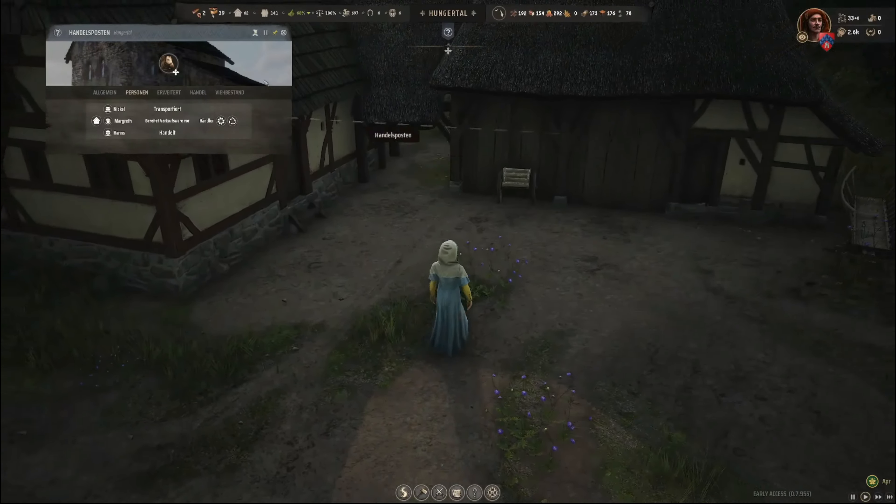Bereitet Verkaufswaren vor. Und Hans handelt. Guck mal, die Stiefel und Leder. Sie bereitet Verkaufswaren vor – da schauen wir uns auch mal an, was sie da macht. Geht rein ins Lager. Nickel transportiert, tatsächlich. Die brauchen dauerhaft Vieh zuweisen – die brauchen Pferde. Das hatte ich schon gesehen, beziehungsweise gelesen.